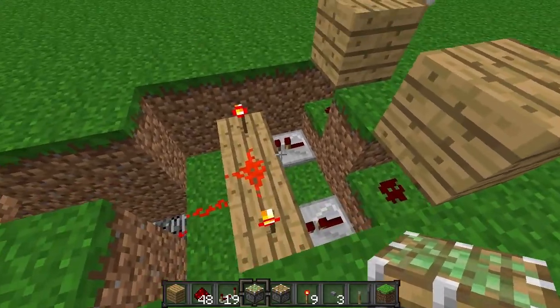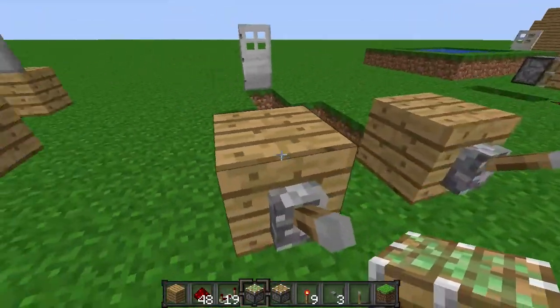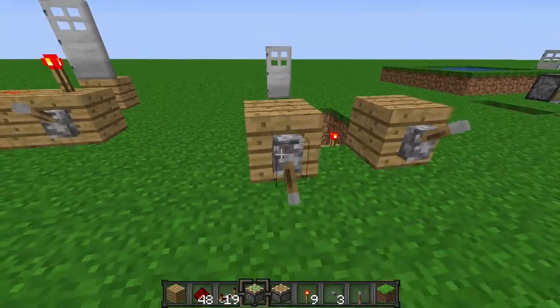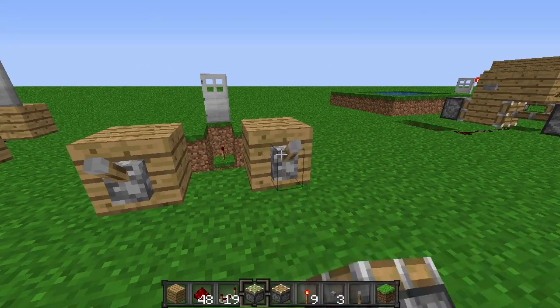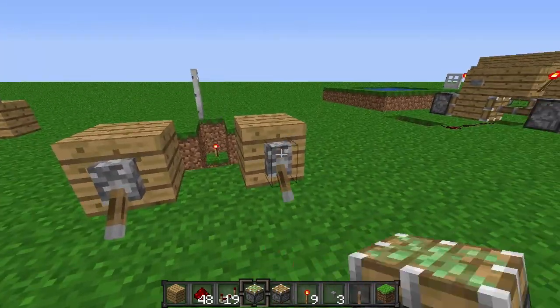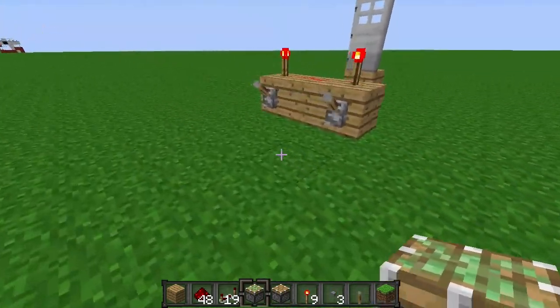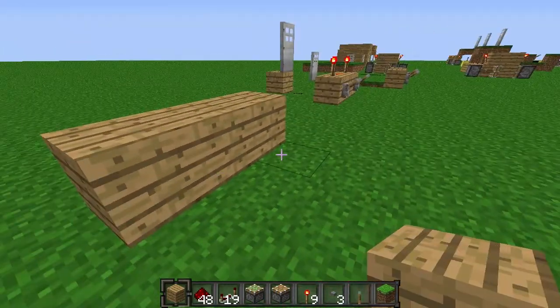Here is one that's kind of underground. You can hide this better than this - you could put these blocks into the ground and put the levers on top. Either way works, and yeah, you need to have both levers down to do it.